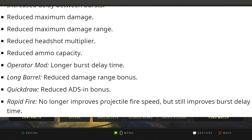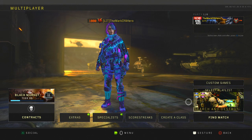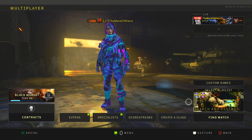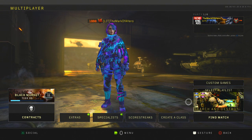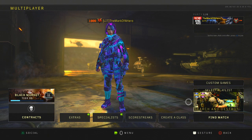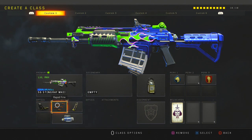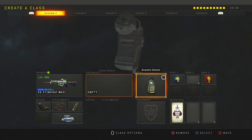With quick draw, they weakened it on this gun too - they reduced the ADS speed. And with rapid fire, they nerfed rapid fire as well, which is a big part of this gun. It no longer improves projectile fire speed, but it still improves the burst delay time. So it doesn't shoot the two bullets faster anymore, but it'll still have the effect of making the delay in between the two shots faster. So yeah, that's a RIP in the chat to this baby girl stingray.